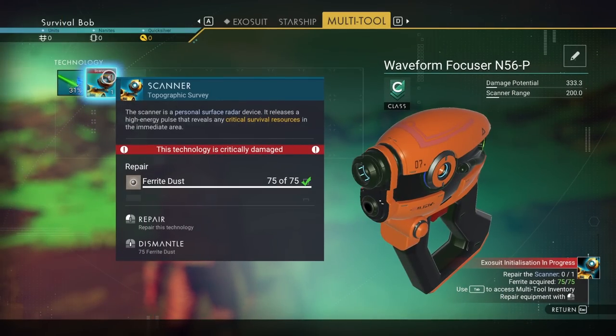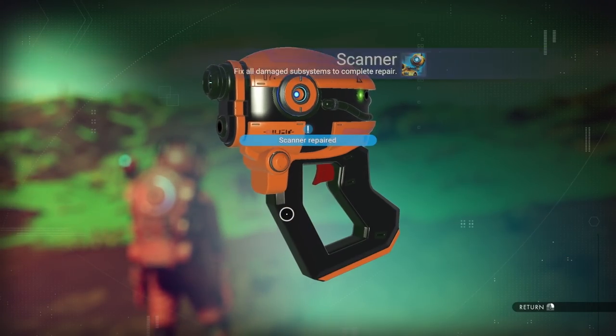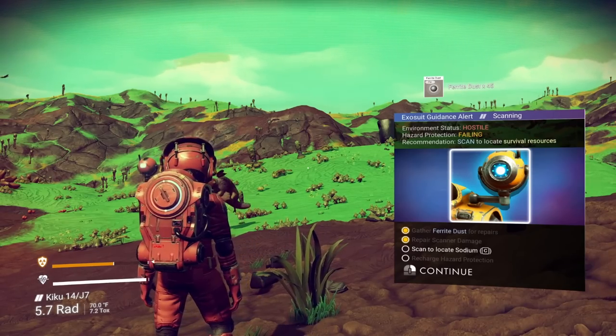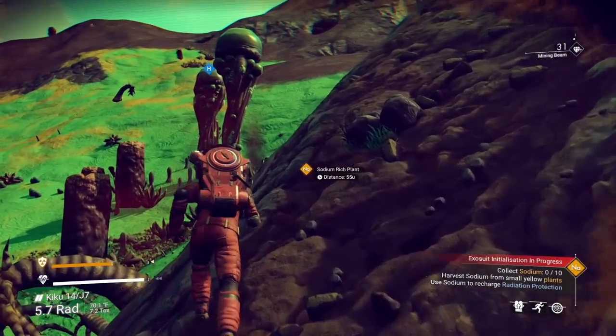So, what's different? We're going to go ahead and fix our scanner, which needs ferrite dust. I do have the tutorial on because I clicked normal mode and it defaults to that. You can turn the tutorial off if you're starting a new save and you don't want to do it. I already found sodium. We'll go get some more. You want to get your scanner.